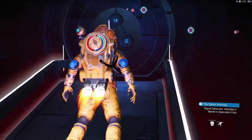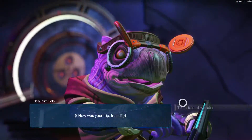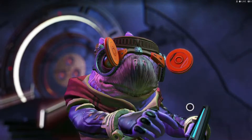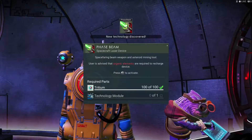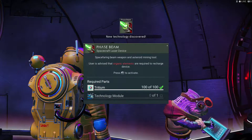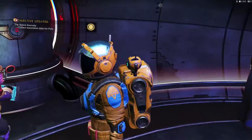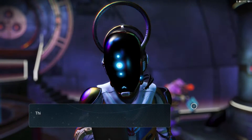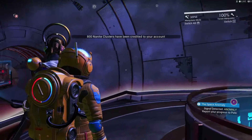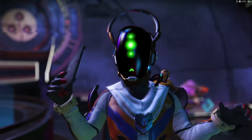Let's see what we have here. Let's go over here to this guy first — hi, specialist. Phase beam spacecraft laser beam, nice. Let's see if specialist Paulo has anything else for me — nope, okay. Let's go over to Nada. What's up Nada — nothing, huh? Okay, there we go, now we're gonna go to the space station.